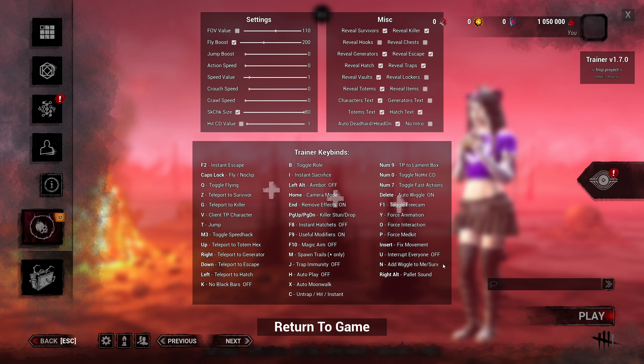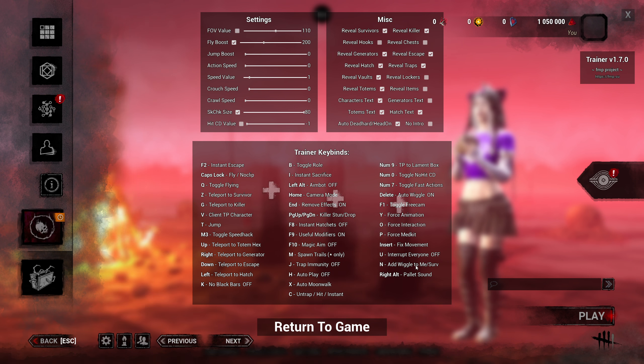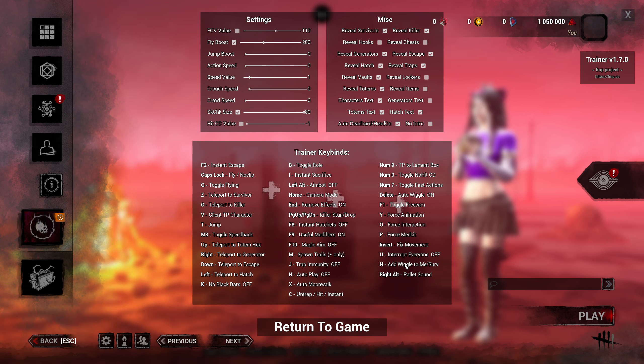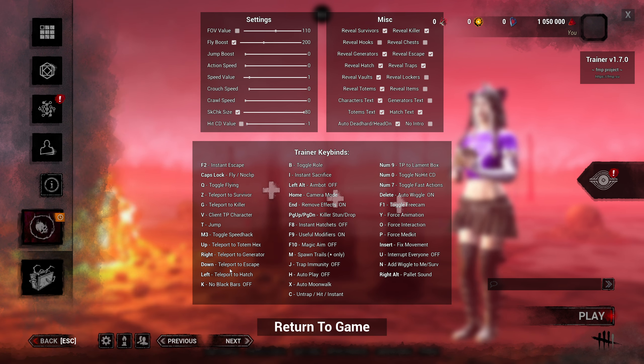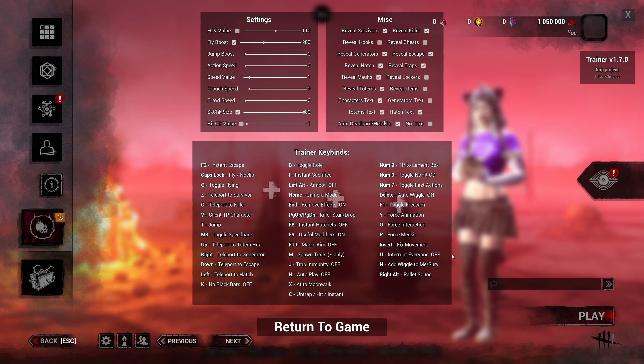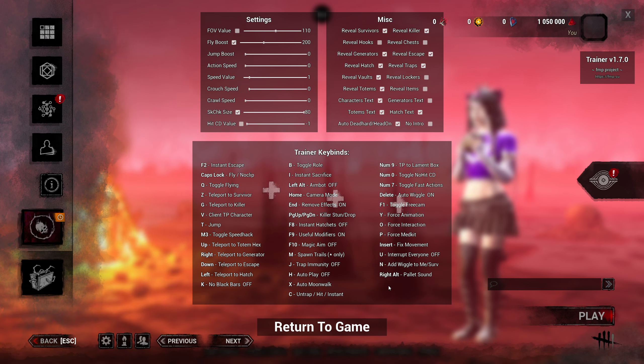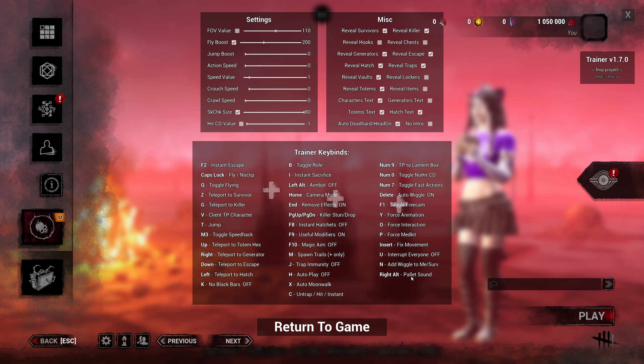To recap: for med kit and wiggle, if you want to apply it to yourself, just spam this button — spam it while you're on the ground for a faster wiggle out. Hold Shift to apply to other survivors. The med kit and wiggle both work this way. For teleporting to a specific survivor, look at that survivor and press the appropriate button. Right Alt is just a pallet sound if you want to troll the killer.